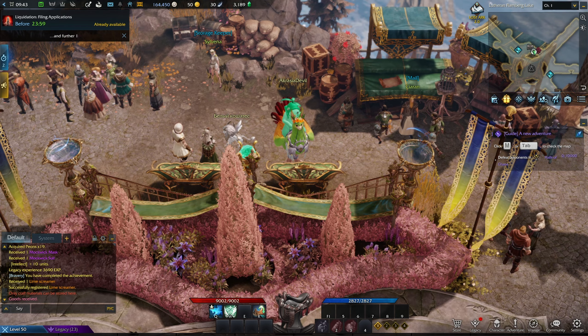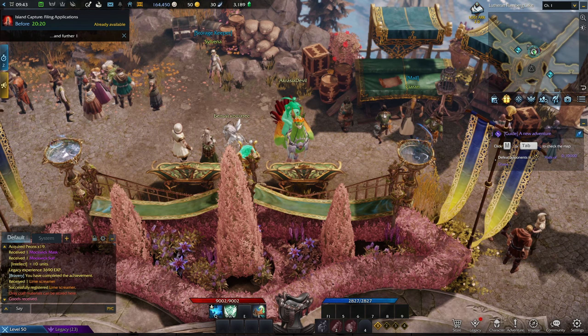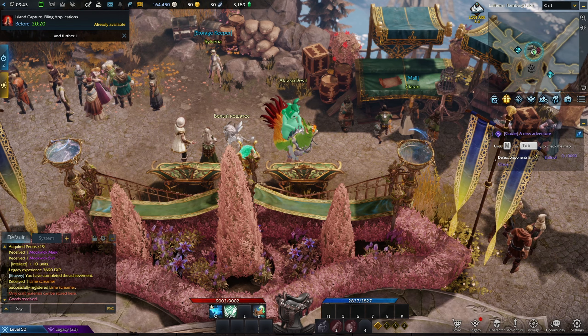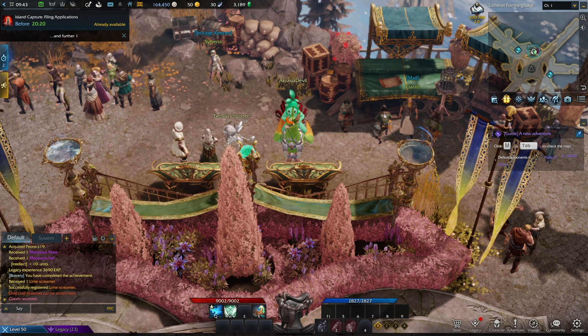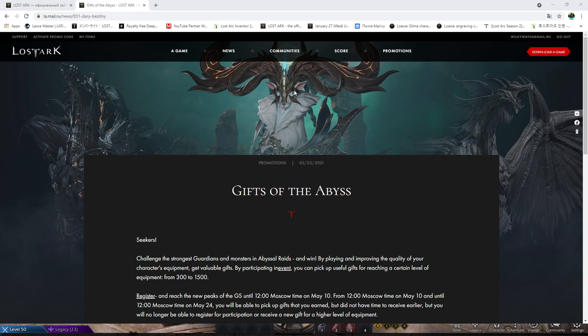There's been some confusion because some people either don't know how to activate the events at all or have trouble picking the right rewards. The first of the two events I want to talk about is the Gifts of the Abyss event. I'll leave links to both events in the description below.